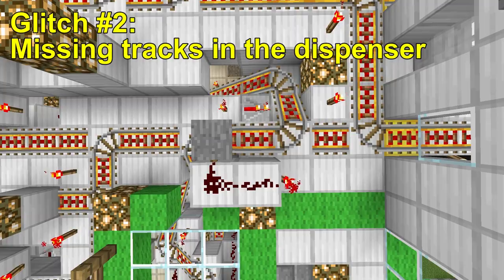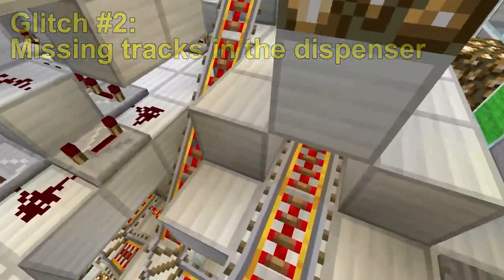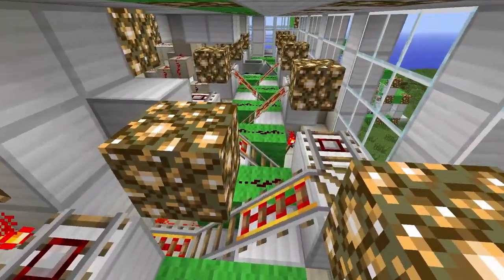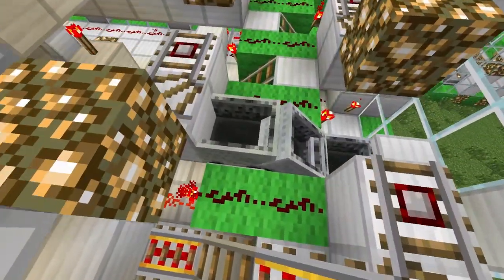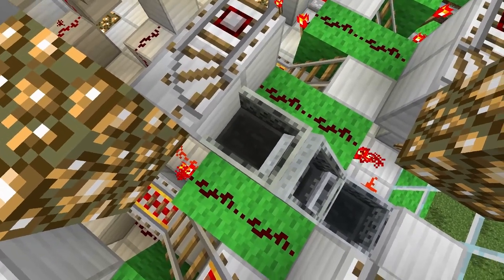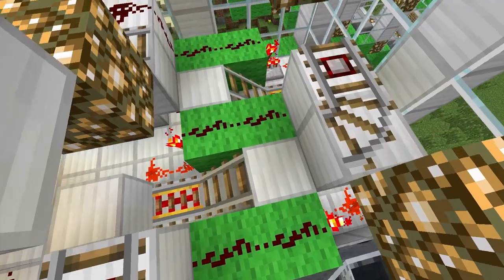The second glitch in this video concerns the horizontal minecart dispenser itself. I'll head down to dispenser level to give you a better look, but the problem is that some of the rails in the dispenser are disappearing on their own. You'll notice the dispenser looks okay in this section, but up ahead there's a cart jam all in one slot — that's because the rail that heads up onto the left side is simply gone. It's not caused by any griefing. The next couple of slots have similar damage; their rails are also missing.